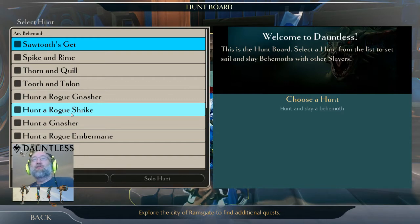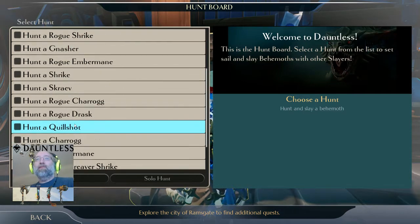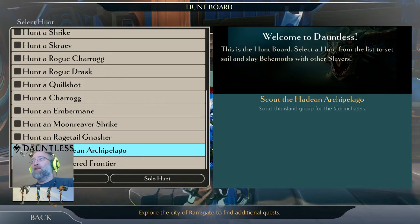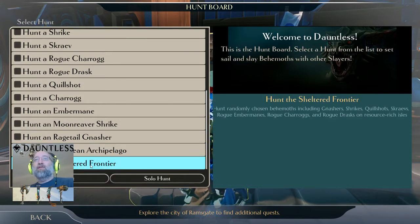Welcome back slayers, here's another tips and tricks video by Nevada Kai. This is just gonna be some of the stuff you should know before you get into the closed alpha, so you're getting in there with a head start. Right now I'm gonna do a long video but cut it up into two parts. I'm going to do 'Hunt for Sheltered Frontier' — this is going to give me more resources, and hopefully I'll get something to fight.